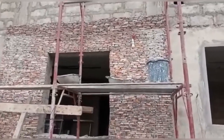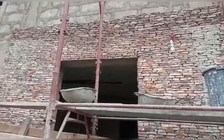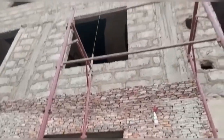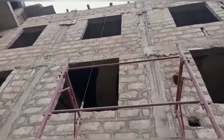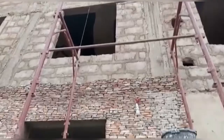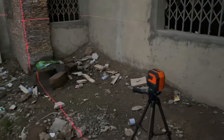Once you are done laying the stones, you would need to wash it with acid just like you would for tiles. What you see on screen hasn't been washed with acid yet — once we apply the acid wash, it's going to clean all the dirt and the stone is really going to come out nicely.